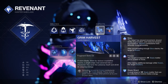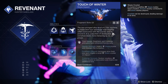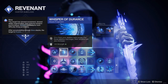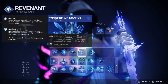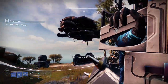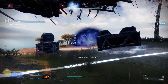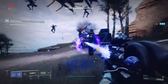Aspects are Grim Harvest to spawn stasis shards on killing slowed and frozen enemies, and Touch of Winter to improve grenades. I'm using Duskfield so it features a crystal and a larger radius. Fragments are Whisper of Fissures for higher damage and radius of shatters, Whisper of Durance for longer duration of slow effects and Duskfield, Whisper of Bonds for super energy on defeating frozen enemies, Whisper of Shards for faster grenade recharge on crystal shatters, and Whisper of Conduction for tracking of stasis shards. The explosive damage to proc Explosive Wellmaker will primarily come from stasis shatter multi-kills of crystals or frozen enemies, but I also have Dragonfly on Insidious which works too.